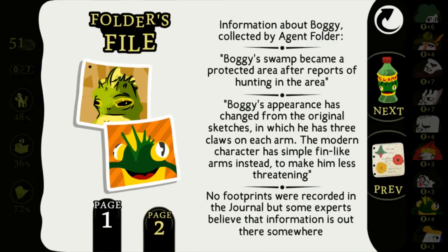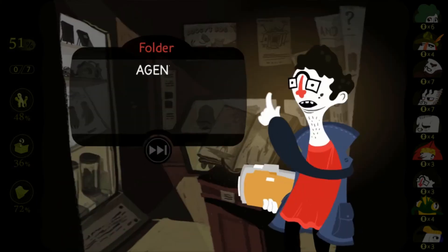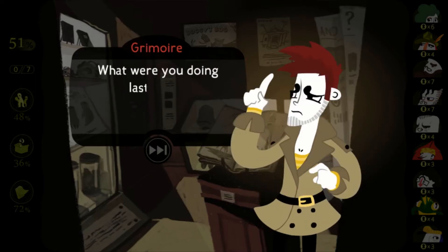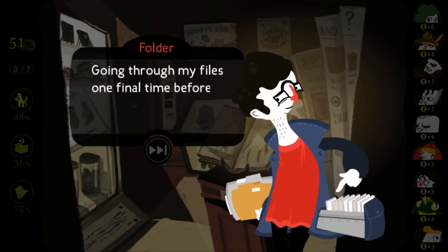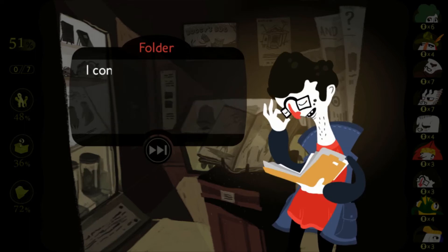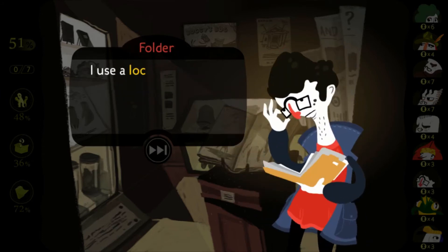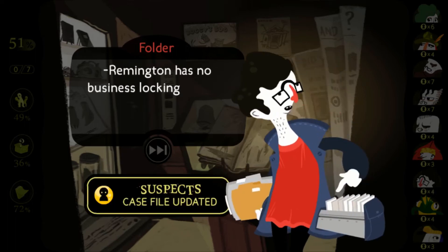Information about Boggy collected by Agent Folder: Boggy's swamp became a protected area after reports of hunting. Boggy's appearance has changed from the original sketches — originally three claws on each arm — but the modern character has simple fin-like arms instead to make him less threatening. No footprints were recorded in the journal, but some experts believe that information is out there somewhere. Agent Folder used a lockpick and got in through the small side door because Remington has no business locking him out.